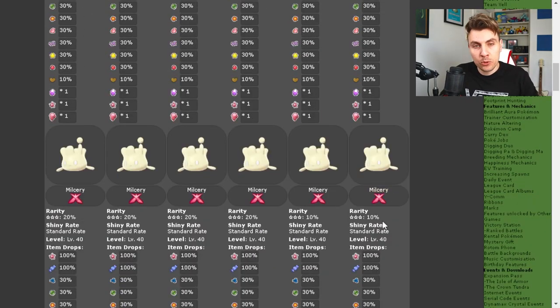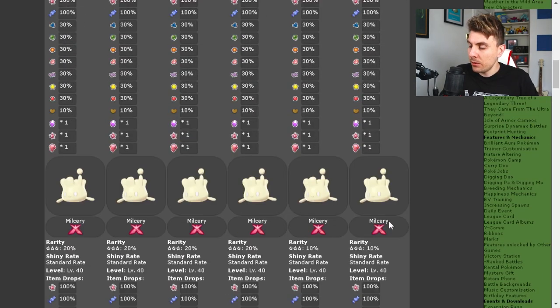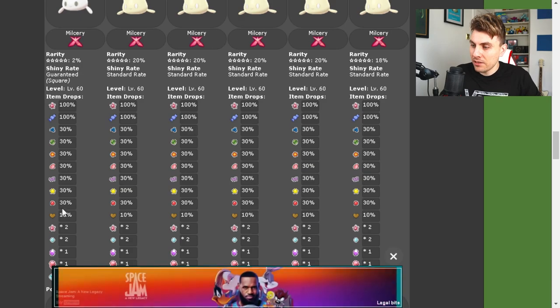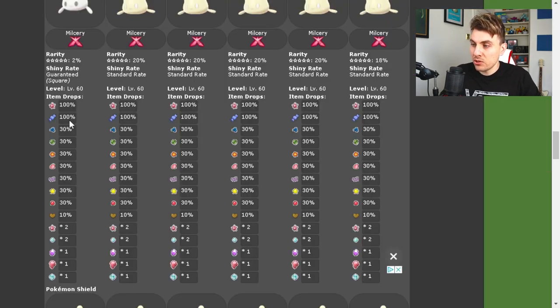The two-star raids are the same across the board — Gigantamax Milcery. Three-star raids are also the same, though you're going to get more sweets this time, including the clover sweet. Four-star raids are also the same. Then we move down to the five-star raids, which is where the juice is for this event — you do have a guaranteed square shiny chance, though it's not guaranteed to spawn: it only has a two percent chance. So a 2% spawn rate for shiny Milcery, which is pretty cool, and then the rest drop various standard sweets: berry, clover, flower, ribbon, strawberry, and sweetheart — the sweetheart at 10% and the others at around 30% each.